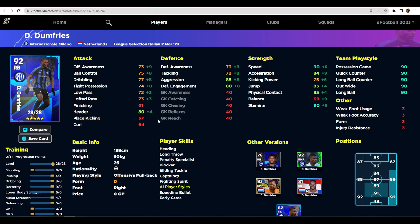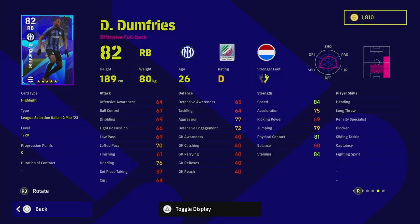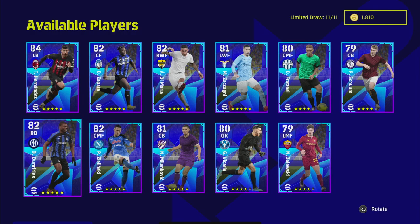Dumfries plays for Inter Milan — a very interesting player. He goes up to 85 aggression, 90 speed, 90 stamina, 84 acceleration. What I like about Dumfries, similar to Hernandez for AC Milan, is he's got 73 offensive awareness and 73 defensive awareness, so he's a completely balanced player, which is rare for right or left backs. All his stats are between 74 and 85. He also has blocker as a right back, which is a very important skill. He is on D form this week, so keep that in mind.